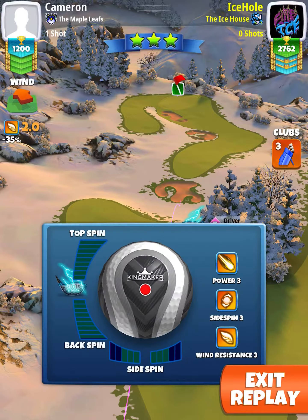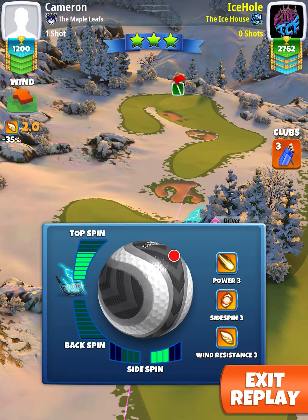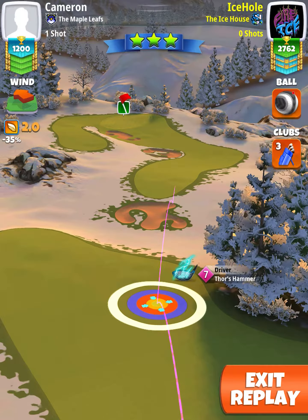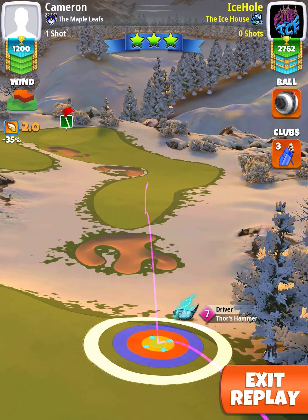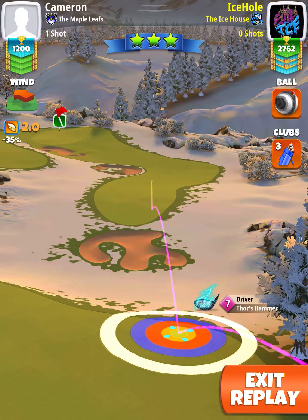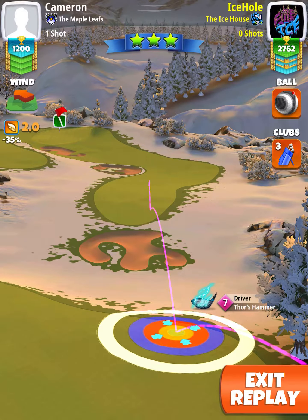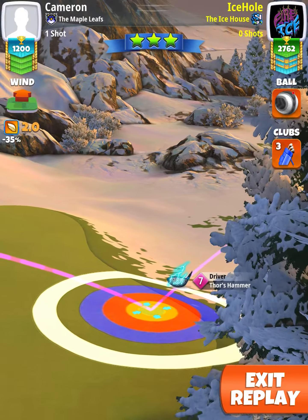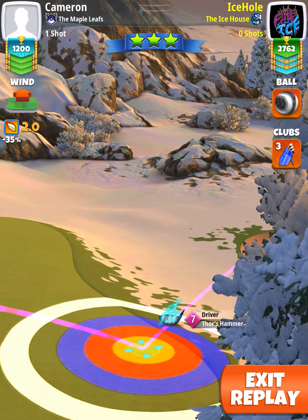Alright guys, this is hole number four, rookie division, front nine. We're just trying to make it down there as usual — max 10 percent here. The only thing I do wrong here is give it a little bit too much curl, so don't do as much curl as I did. That way you're not so close to the rough.